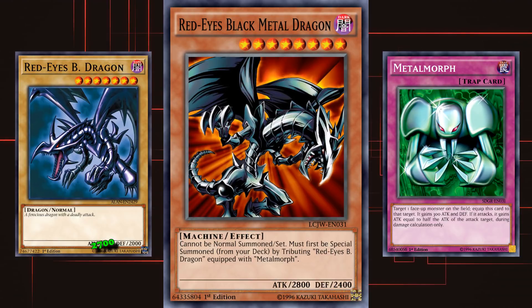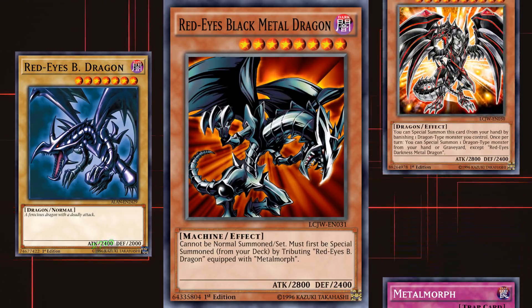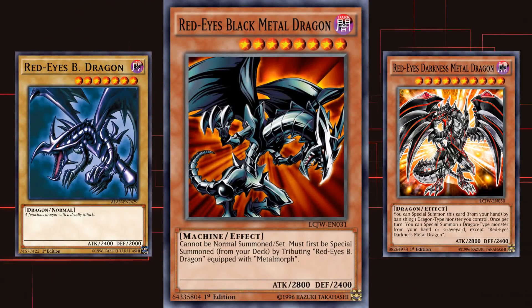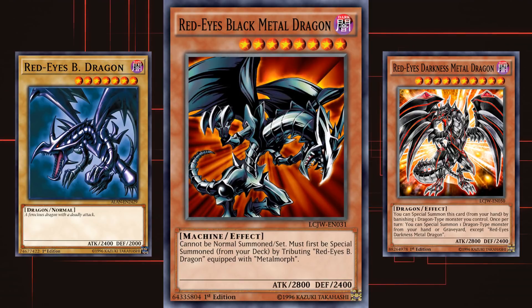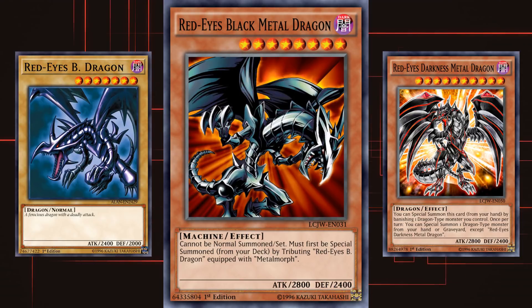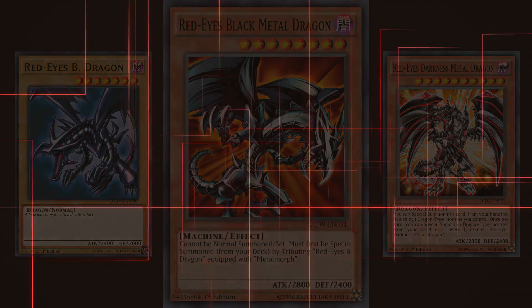The only good thing about Red Eyes Black Metal Dragon is the darkness version it's based on — Red Eyes Darkness Metal Dragon — who is one of the best dragon-type monsters in the game. And Red Eyes Darkness Metal Dragon has nothing to do with Metal Morph or the original Red Eyes Black Metal Dragon, which is probably why it's so good.